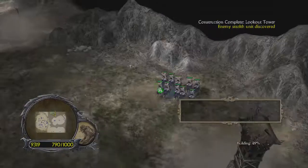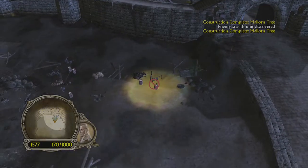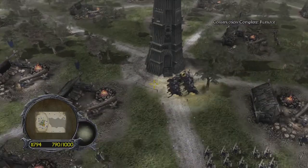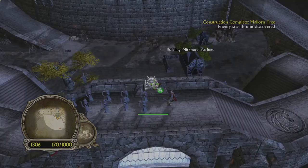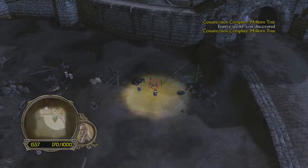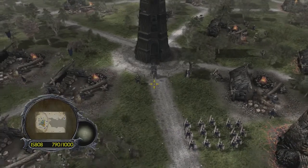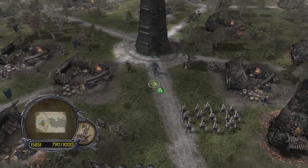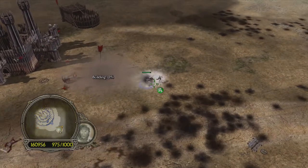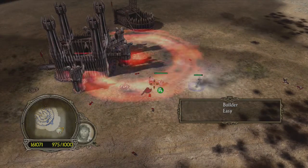You also have an optional feature to add to Skirmish called One Ring Mode. This adds Gollum to the map and if you manage to find him, you can slay him, take the One Ring back to your fortress and use it to unlock a particular hero. He's usually quite difficult to find, but not impossible, and if you're able to get him before the enemy team, it gives you a good advantage. When playing as a good army, you can unlock Galadriel, while playing as an evil army, you can unlock Sauron. These two characters are of course insanely powerful, and having either one of them in battle is going to give you a huge tactical advantage, giving you an incentive to acquire the One Ring for your army in a skirmish battle.